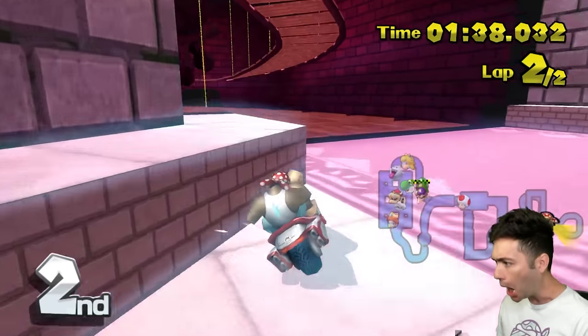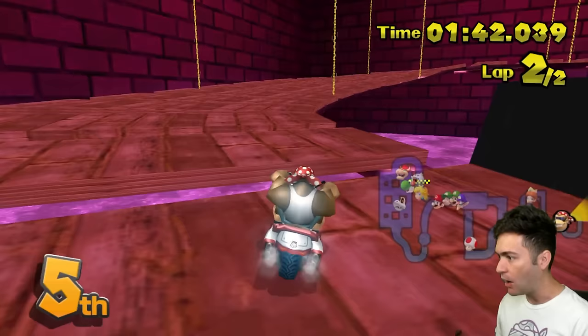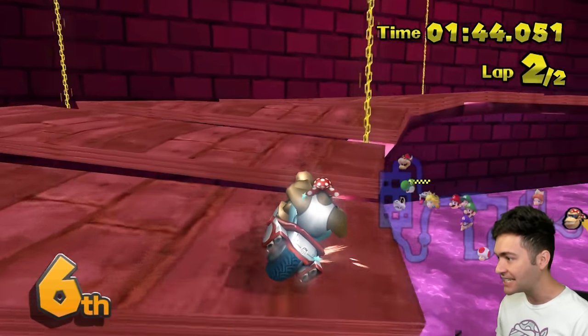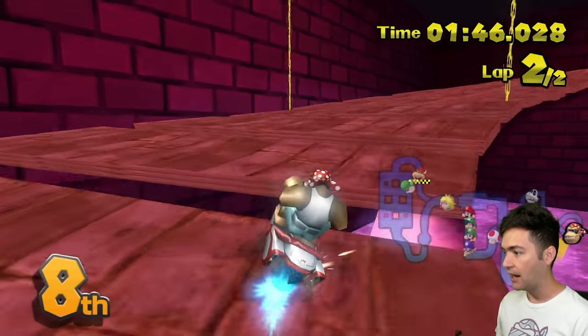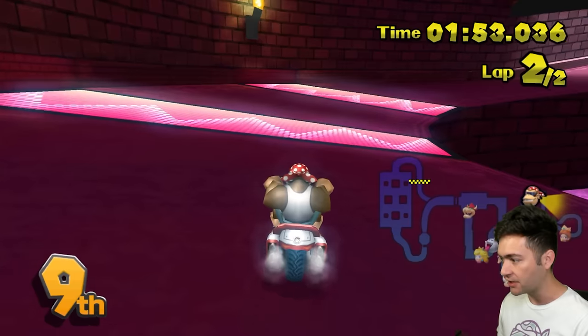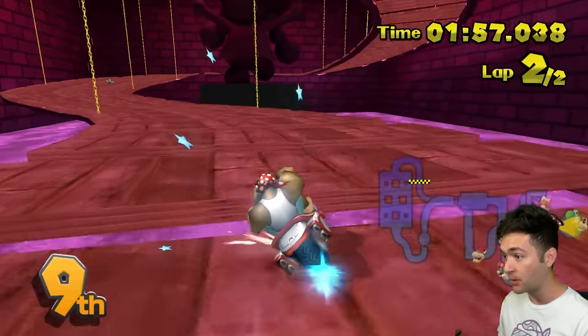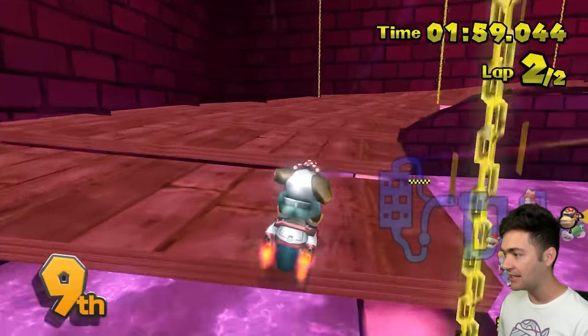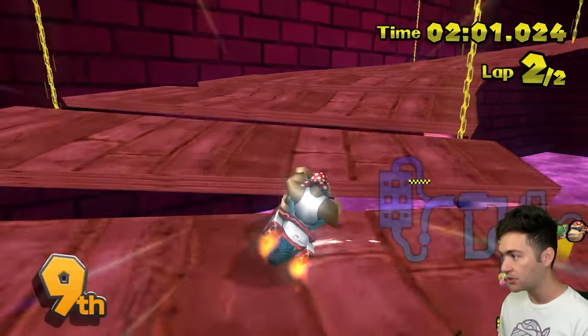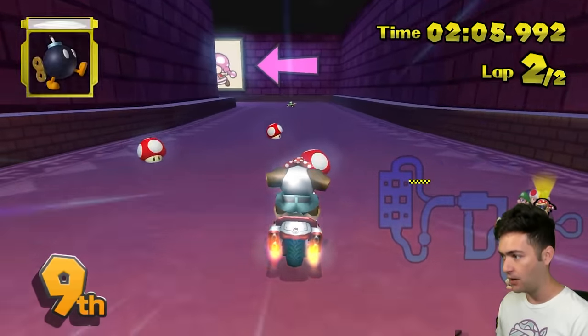It says I'm in second, now I'm in third, fourth, fifth, sixth, eighth. Did I just find a glitch on the very first track? I'm falling off on purpose to see if it fixes my respawn. But I actually think it just respawned me ahead and now I'm not going to get my lap count. I literally have to go backwards to get my lap count. We're going to continue on like everything's fine and probably regret it.